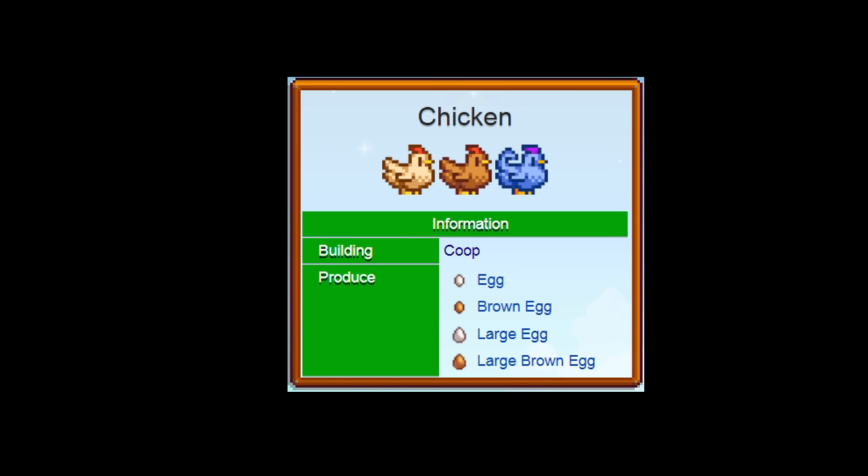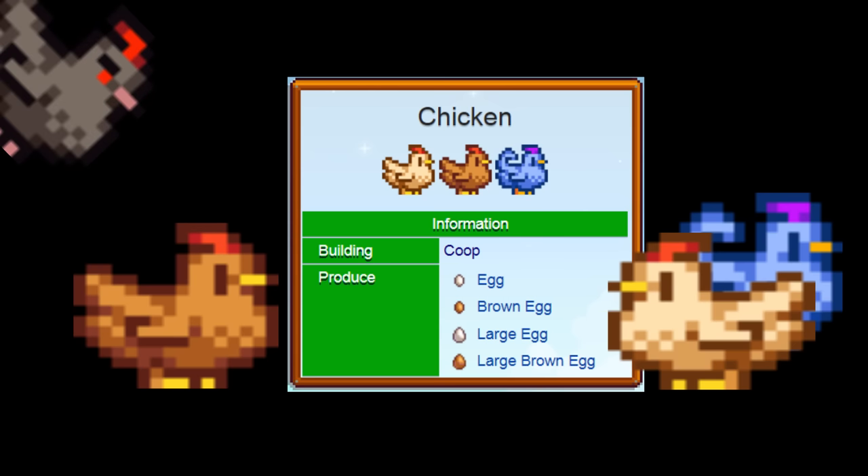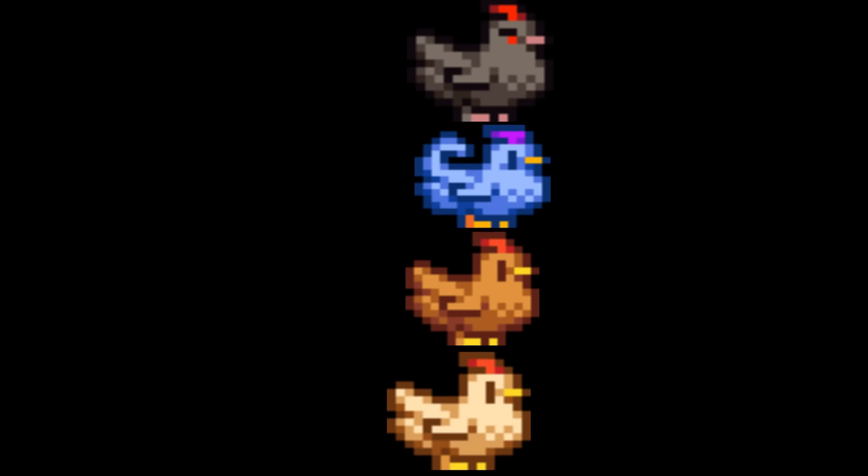Normal chickens come in three colors: white, brown, and blue. You can later obtain void chickens, but they require a random event to occur on your farm which will result in one of your existing chickens being turned to the dark side. Blue chickens are also only available after befriending Shane and experiencing the proper heart event. Color of chicken is purely aesthetic and determined at random when purchasing a chicken or based on the egg which a chicken has hatched from.